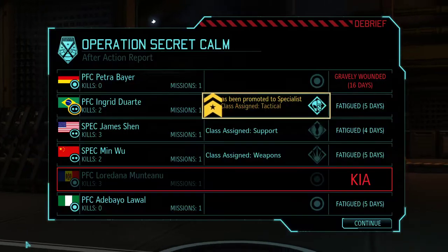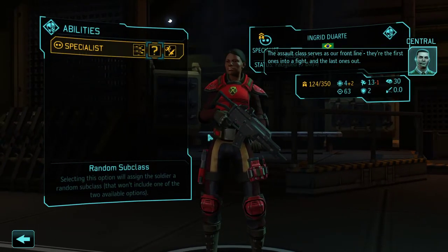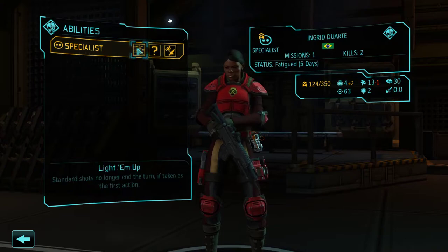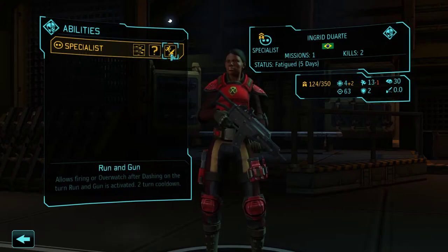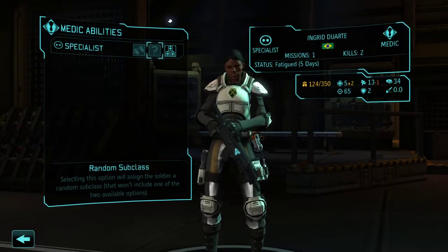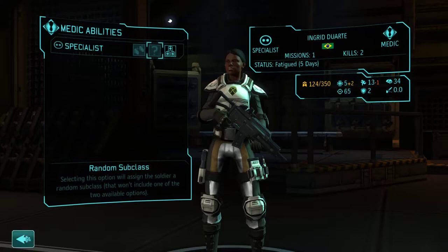The support class provides that intangible edge our squads need — they make everyone around them better. Aim is okay, speed is pretty good, a little bit more health. We've got a field medic option here: carry an extra grenade, allows two grenades in a single slot, and they may throw grenades further. But I think we need a medic — it's always nice to have a medic, so let's take that. For the assault class, the stats aren't great, so let's just go random. We got another medic — well, we can't have enough medics I guess.